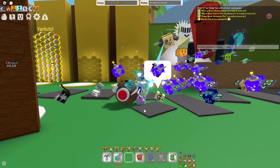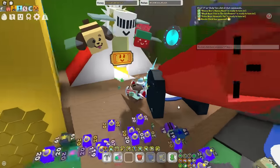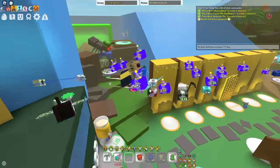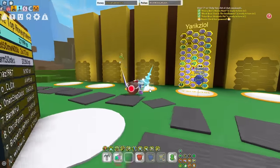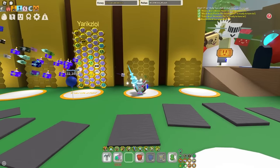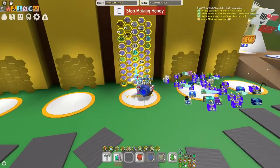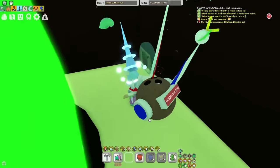The number one mistake I see people making inside of Beast Swarm is they choose a hive color way too early. If you don't know what a hive color is, there are three different hive colors inside of Beast Swarm: red hives, white hives, and blue hives. As you can see, I'm a blue hive.